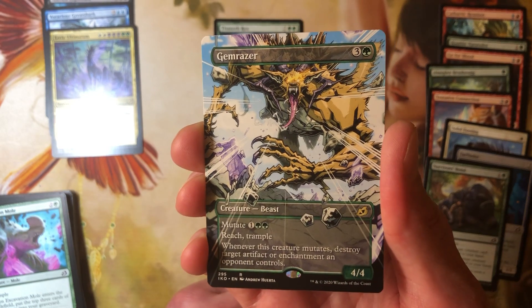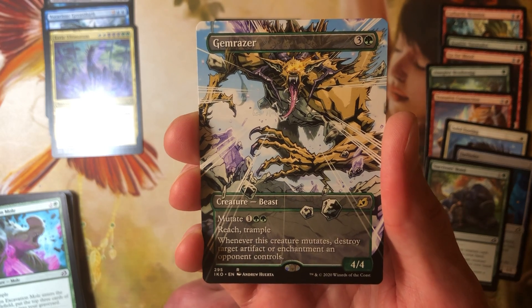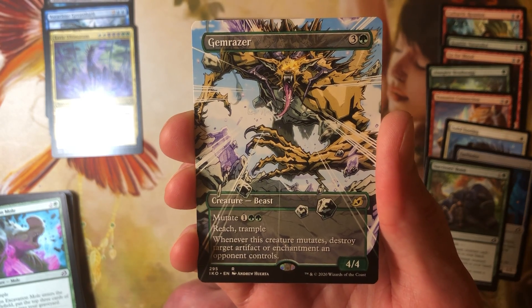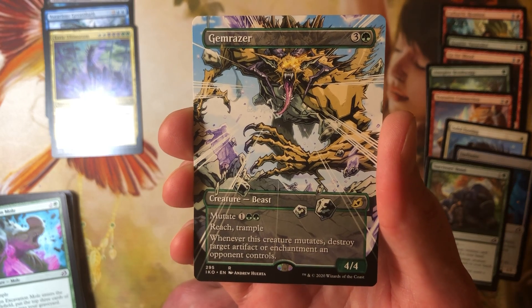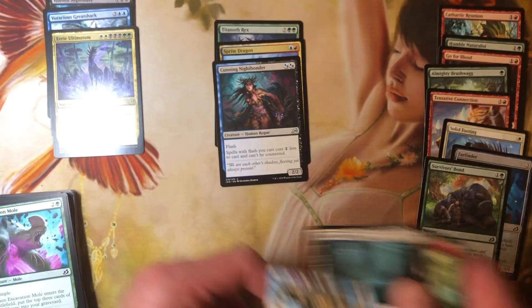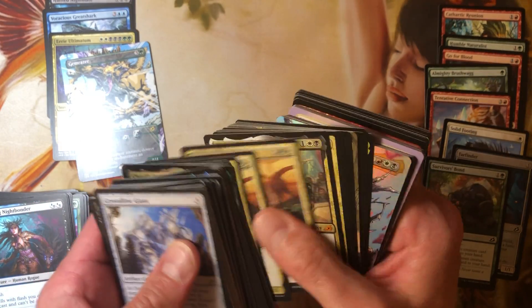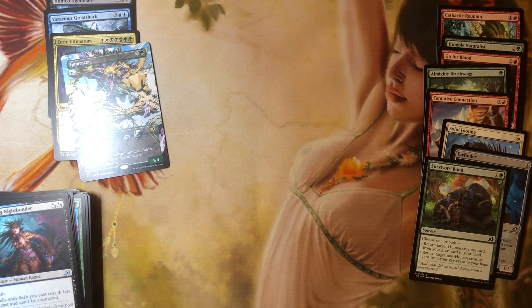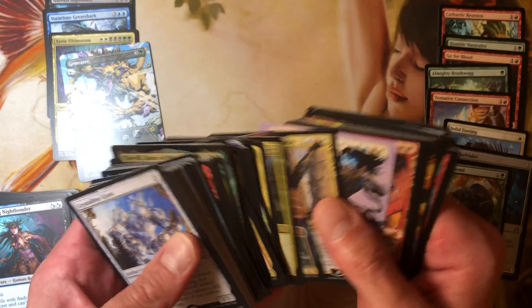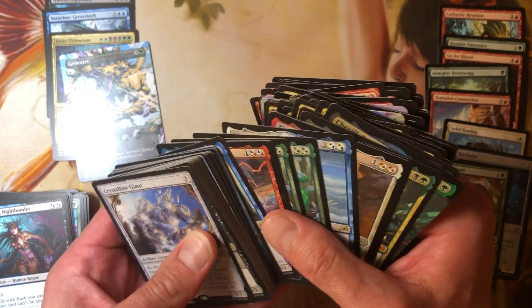We got a rare - oh, Gem Razer. I know that's not worth anything, but it's still pretty. I think I have this one somewhere. Reach, trample - when a creature mutates, destroy target artifact or enchantment your opponent controls. So you get a 4/4 for three if you mutate it - I don't hate that. No foil. I'm curious, do I already have that card? Let me look through the cards - what is it called, Gem Razer? It's a green card, so I didn't grab enough.